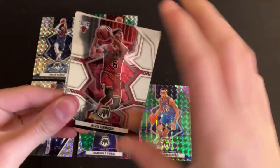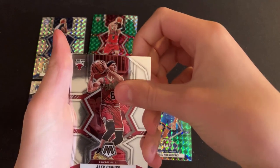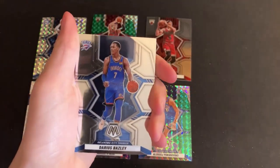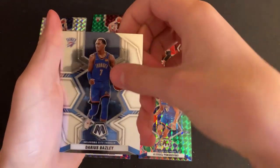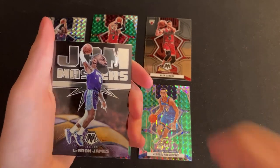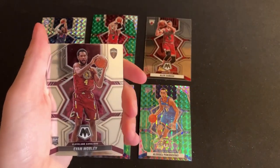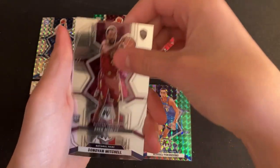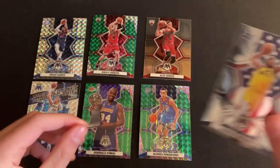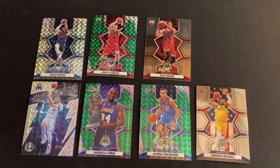Last pack: oh nice, Alex Caruso for the PC! Kawhi Leonard, Darius Bazley, a Jam Masters of LeBron James, Evan Mobley rookie — hey! — and the National Pride Donovan Mitchell, another good one for the PC.